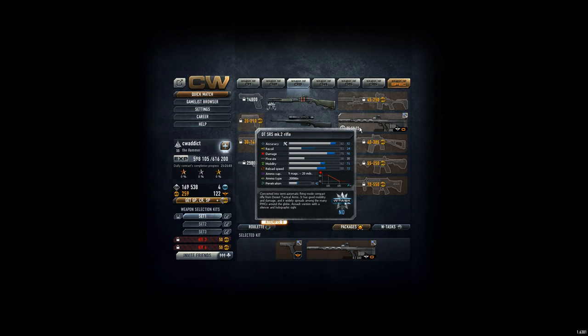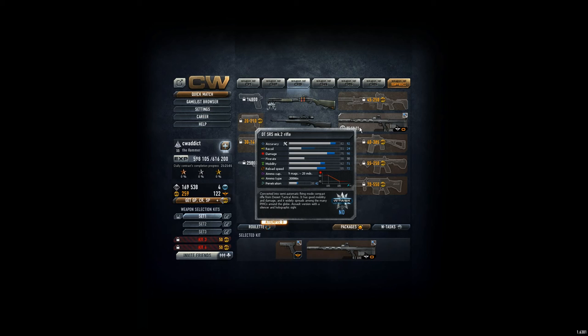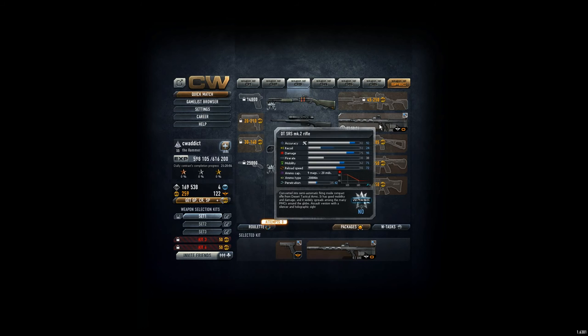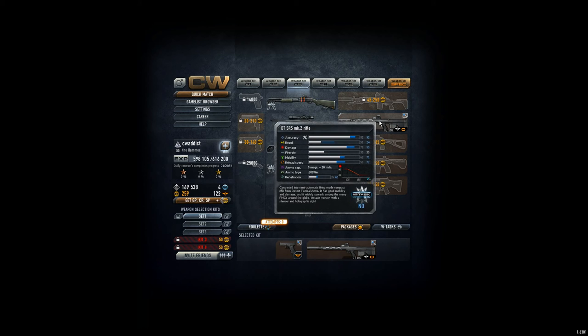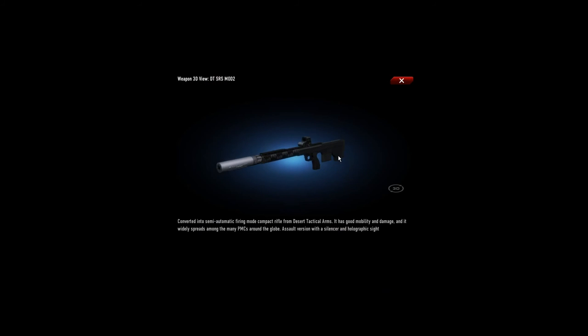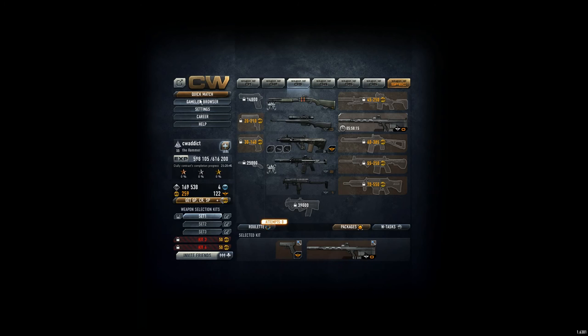There's no weapon task done, so no modification at the moment — you get this as it is and you have no special mods. The interesting thing is it seems to have a silencer. Can we see the 3D view here? That seems to be a silencer, and you have the scope.